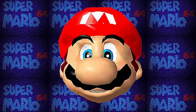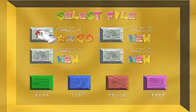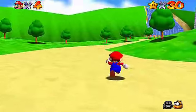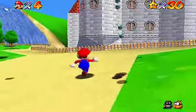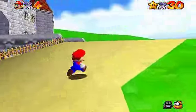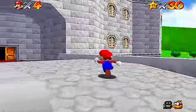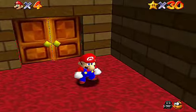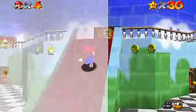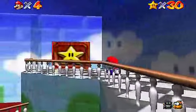Hello! This is Ron Lionheart and welcome to Let's Play Super Mario 64 episode 31! On this episode we'll be going to open another big star door. The first big star door required eight power stars and this time it requires 30.